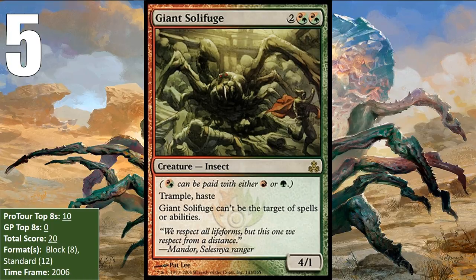At number five, we have Giant Solifuge, who is packed full of keywords. In addition to Shroud, it also has Trample and Haste. This is a good creature for aggressive decks because it hits so hard and is difficult to kill. If your opponent has a 1/1 token who can block it, that's kind of annoying, but assuming you got to smash for four the first time when your opponent had their shields down and are Trampling for three the second time, you feel pretty good about that.